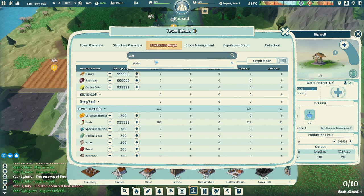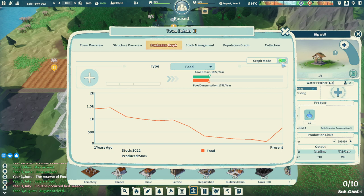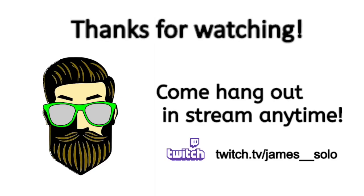Let's take a look at water. Last year we produced 357 — I don't know how this is supposed to work. We've got 637 and we've used 971. Hey, thank you guys so much for watching. If you have any free time, feel free to stop by the stream — I would love to see you there. You guys are always welcome, thanks!